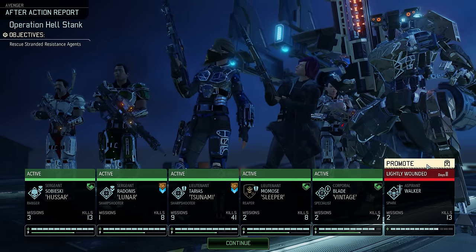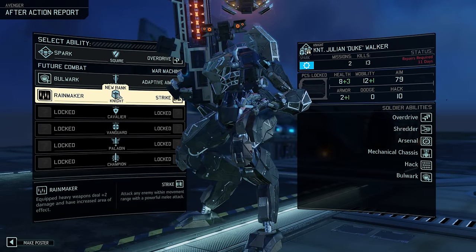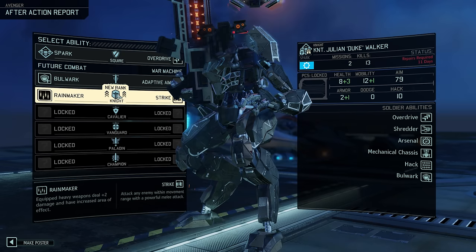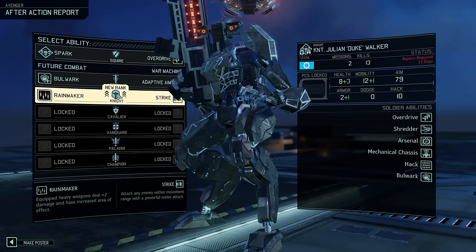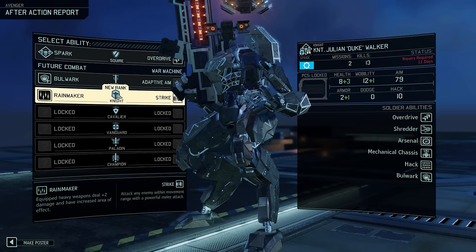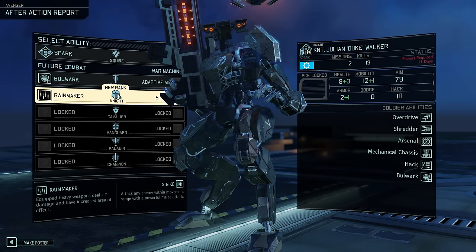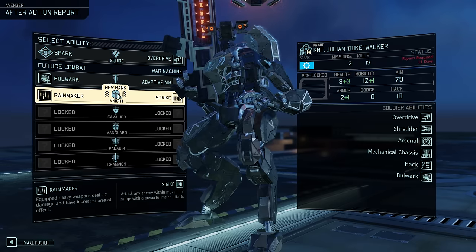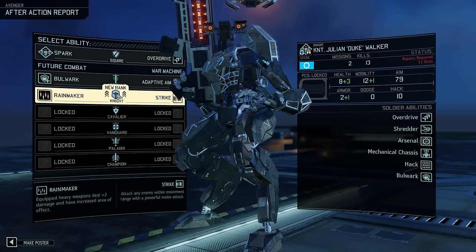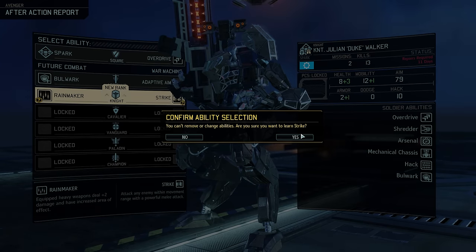For Julian, the ability choice is between Rainmaker and Strike. The former would increase the damage and radius of his heavy weapon, in this case the rocket launcher. And while that's nice, it only improves upon an already existing ability, while Strike adds an entirely new one in a melee attack - a melee attack that can actually be used several times per mission. In my opinion it is generally a lot more useful, even though it does somewhat compete with the Ranger. What is not mentioned here is that this Strike attack also has a plus 20 aim bonus built in. Julian already has an aim stat of 79, meaning this attack is basically always guaranteed to hit.